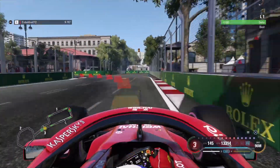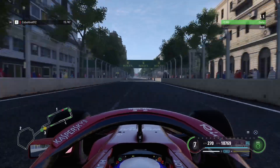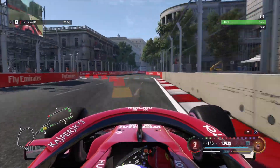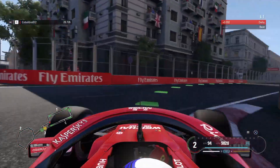Now the second turn, you brake into second gear just to get a little bit more rotation. Then you try to get the best possible acceleration for the long back straight with the DRS. Now braking again down into second gear for the extra rotation, and for the fourth turn the same — again second gear.